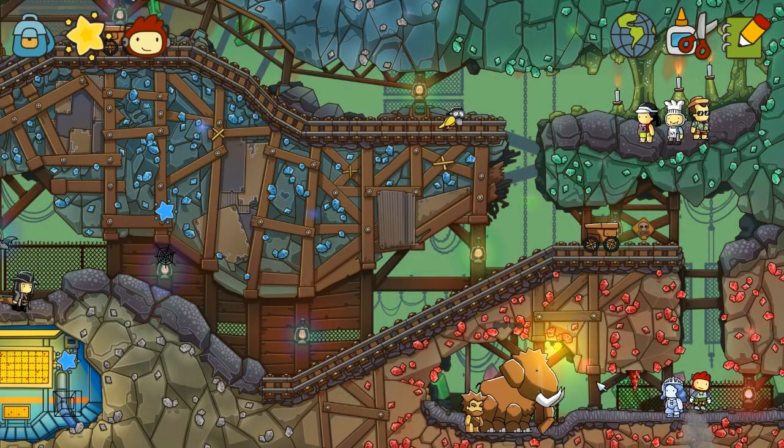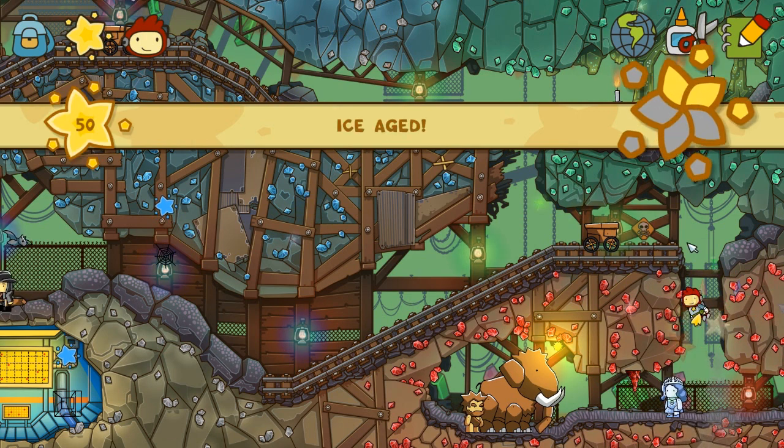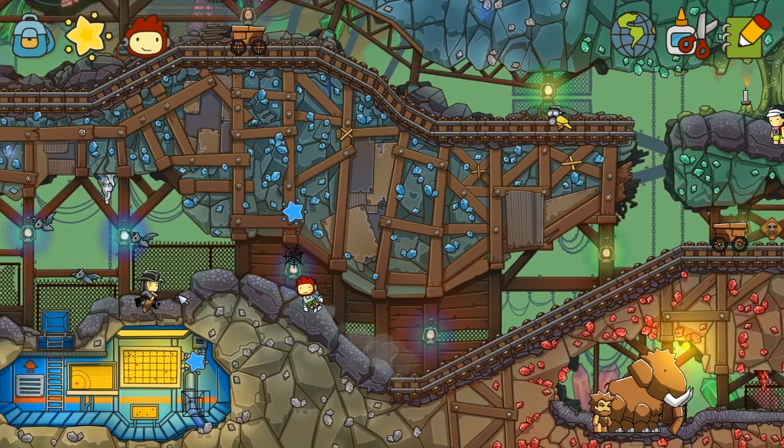I thought it was killing them by the way that health bar went down. Sometimes it can be a little bit difficult to see what's being affected by what. So that is three of our starite pieces here. Obviously, Van Helsing's going to need some help here.